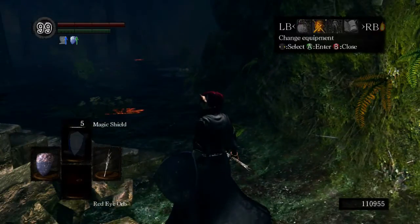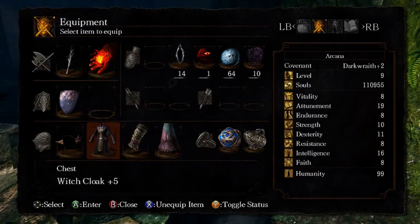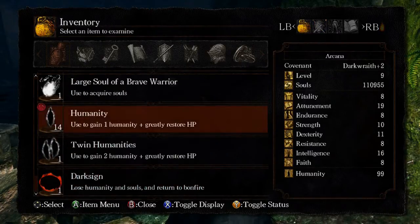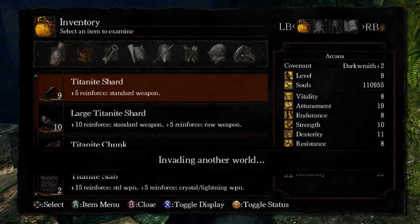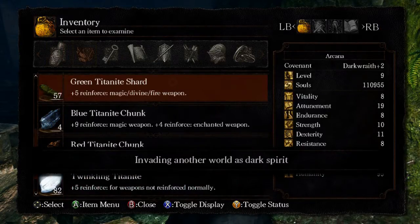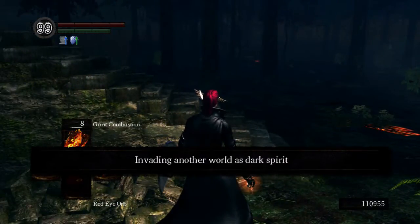I suppose I could put points in Endurance, but the thing is that this character is a Twink — trying to keep it as low as possible, so I have it at level 9. In my Beginner Mage video, that character I leveled up to level 11. So this character is even more hardcore, and pretty soon I may even do a character that's just level 1.